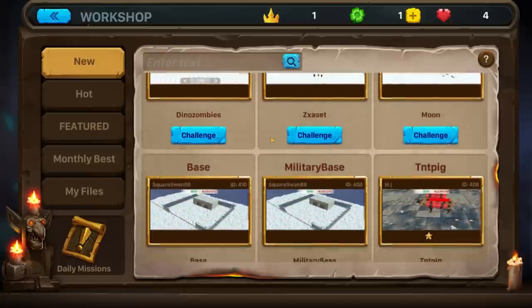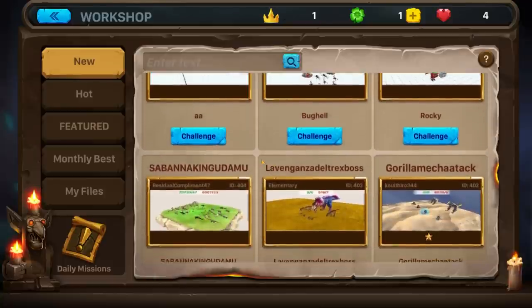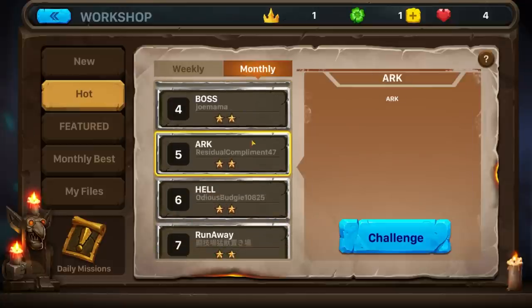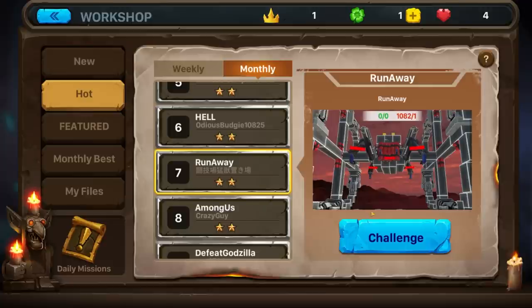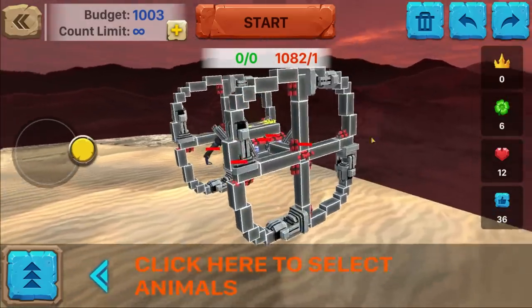We got a whole bunch of different things here that we can get. There's a base. These are just different ones people have made. You can go to the monthly best — that's coming soon. Featured hot — these are the best ones that are getting rated the highest. The first one was very interesting. Let's do this — whatever the heck this thing is. What the heck? It's some kind of spinning creation.